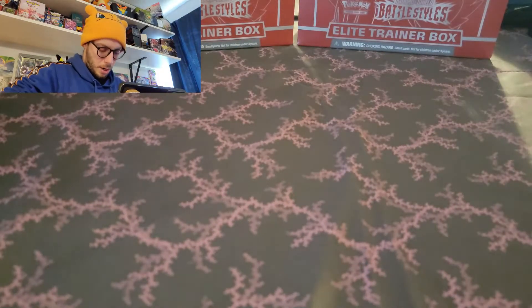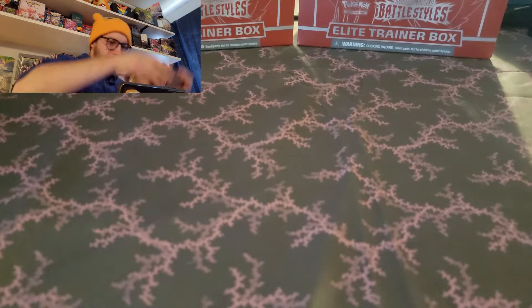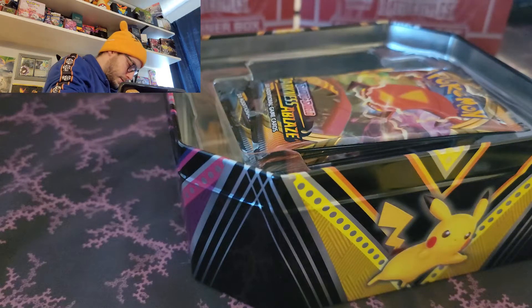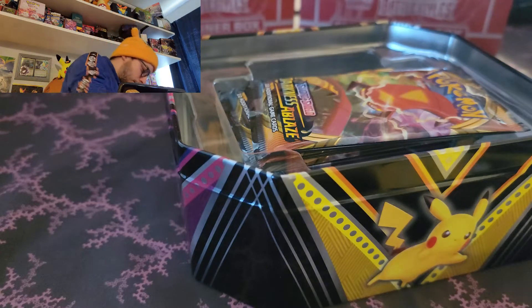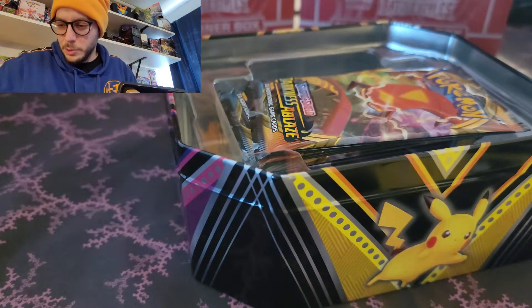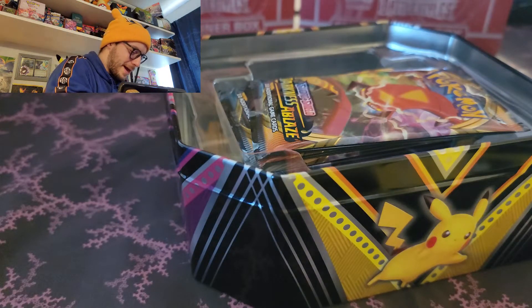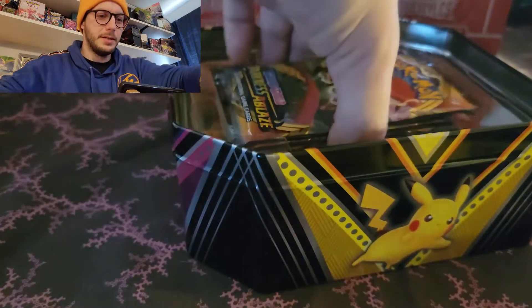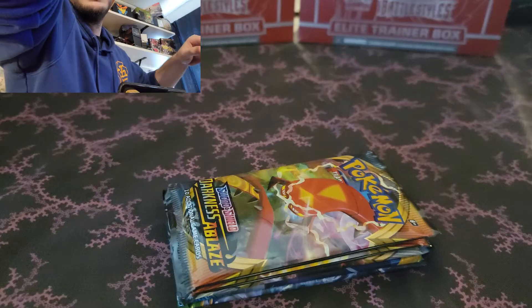Last tin - it's the Eternatus tin. Get your promo out. Two Eevee tins - that's what's up. You get two Eevees for your game. I don't know if you play the TCG online, but you got two Eevee tins - two for one deal, not bad. And that's it for the tins.